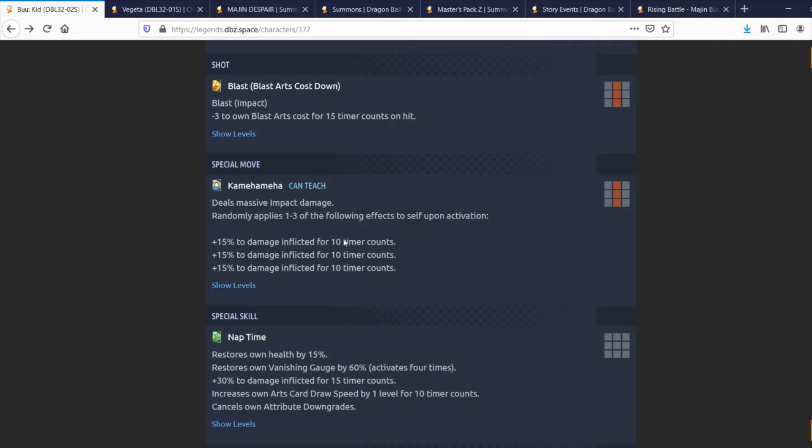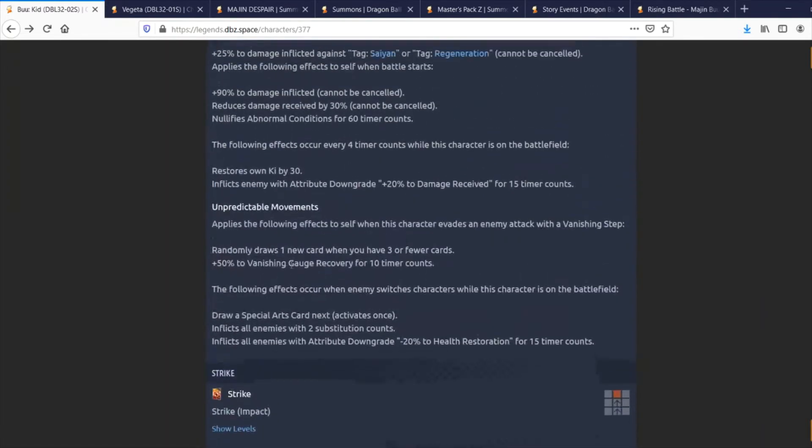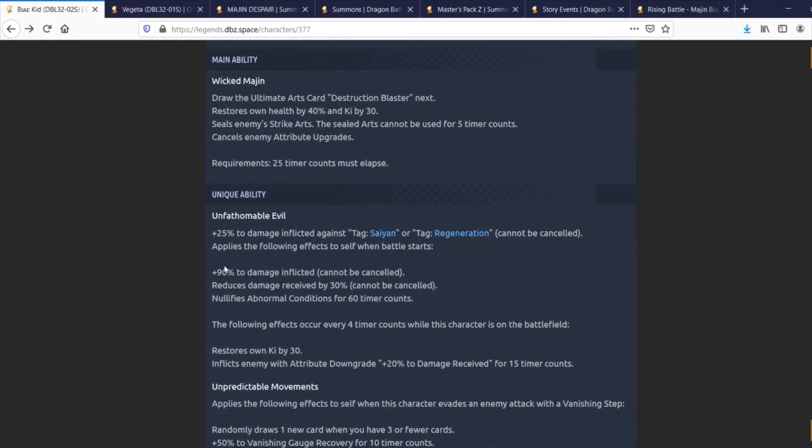With the RNG element, he has the potential to gain 15% or up to 45% damage inflicted for 10 timer counts. At best you're talking 45%, plus 25% from the unique ability, plus 90% from battle start — that's 160% damage inflicted stacking up. This guy is just pounding on the damage.